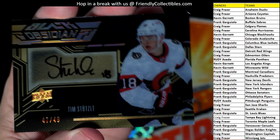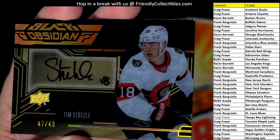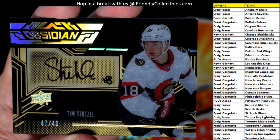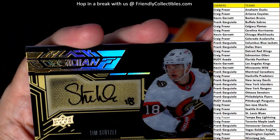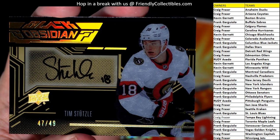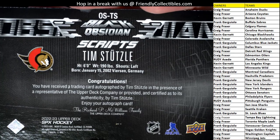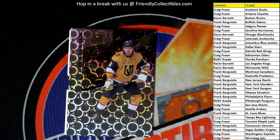That's our Senators right there — that's 47 of 49. Tim Stutzel — that's a nice black obsidian auto. Got a little bit of corner wear but I'd say it's about a 7.5-point card. 47 of 49, Tim Stutzel, and that's our Senators — going out to Frank G. Frank G, coming out to you.